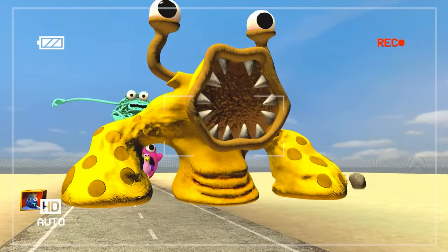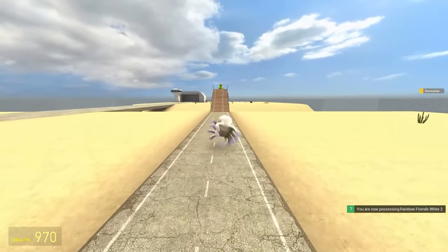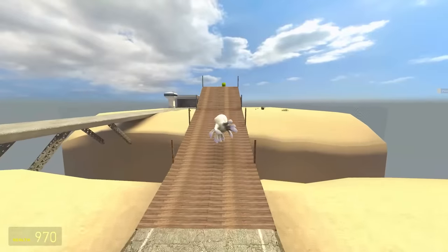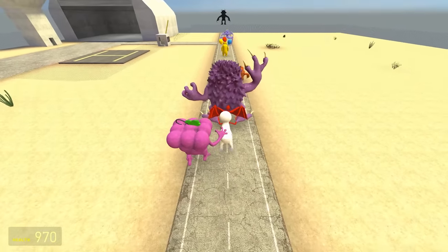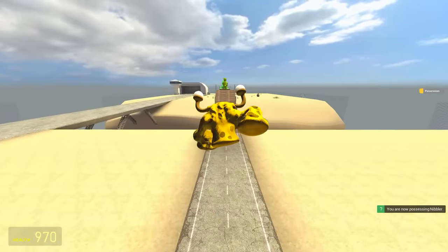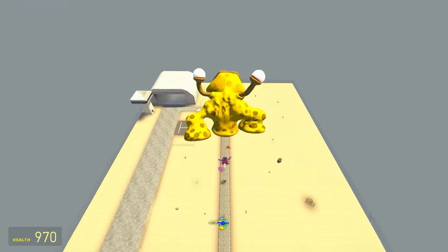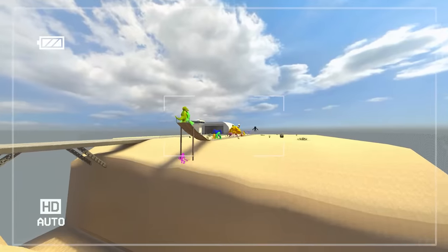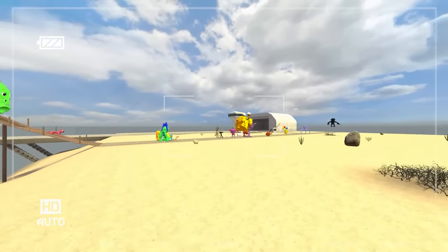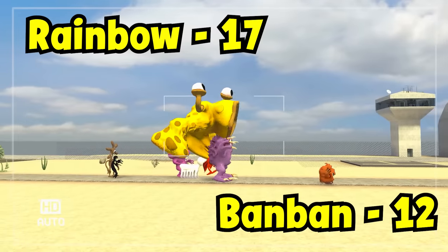Up next is the Banana Slug against White 2 — we'll send White 2 first. Look at that run — that may be my favorite run of all time. Got enough legs, sailing through the air, and pretty average — it's beatable. Come on, Banana Slug. Listen to him, look at him go — he's such a beast. It's going to be close. VAR — has the muscular slug won? I think he might have by a mouth. He has — we'll give it to him. It's 17-12.